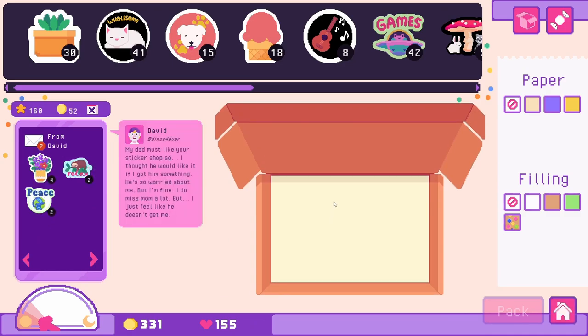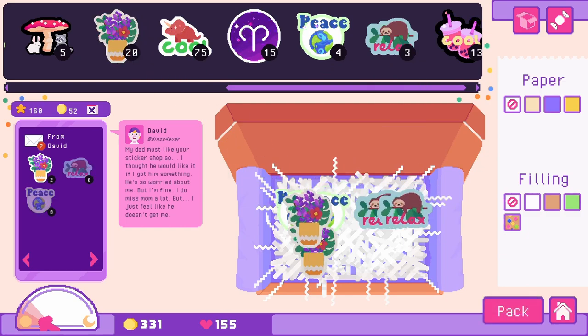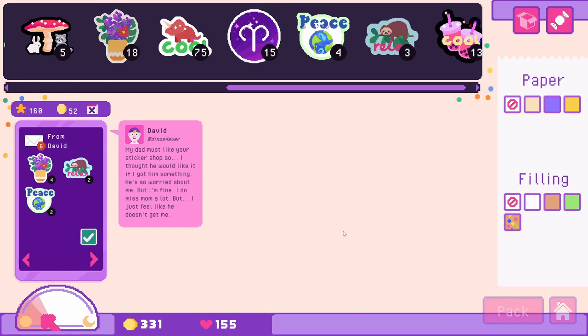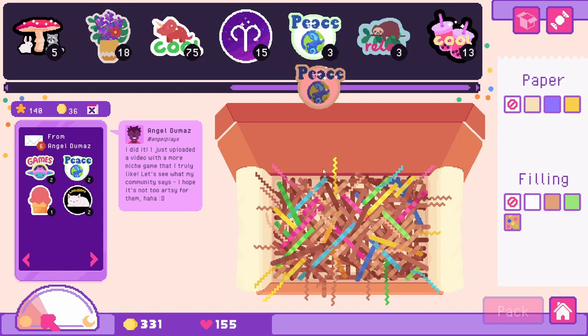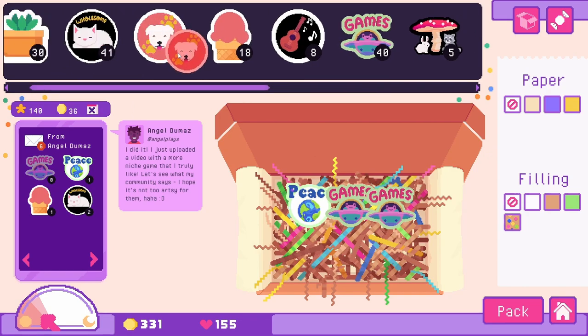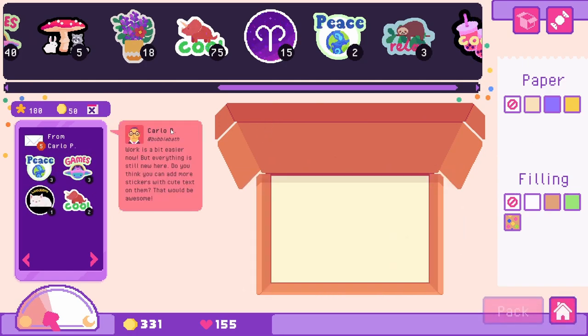This is David: 'Dinos forever. My dad must like your sticker shop, so I thought he would like it if I got him something. He's so worried about me, but I'm fine. I do miss mom a lot, but I feel like he doesn't get me.' You'll find your peace — that's sweet, he's getting his dad something. Angel: 'I did it. I just uploaded a video with a more niche game that I truly like. Let's see what my community says — I hope it's not too artsy for them.' He wants peace, games, an ice cream, and a cat. Carlo: 'Work is a bit easier now, but everything is still new. Do you think you can add more stickers with cute text on them?' Will do — one kitty cat, three of the games, and peace.